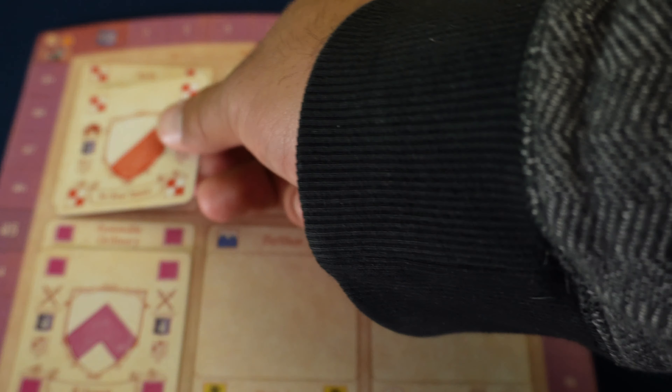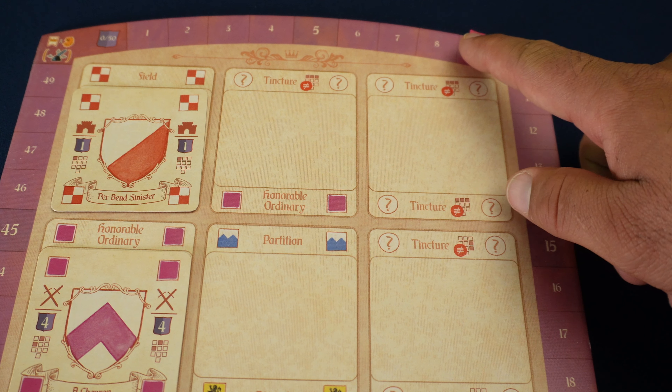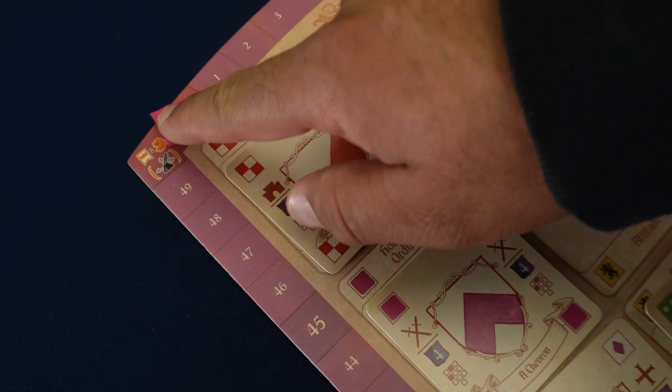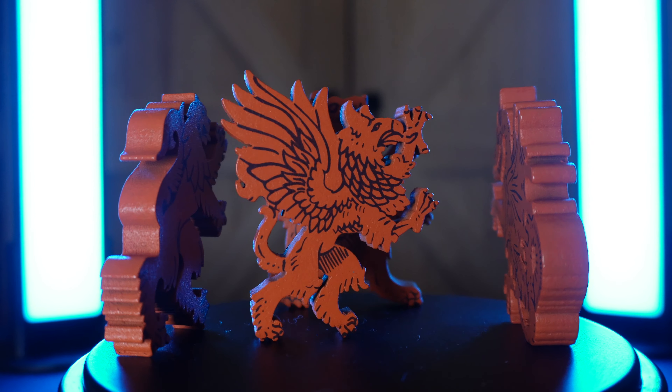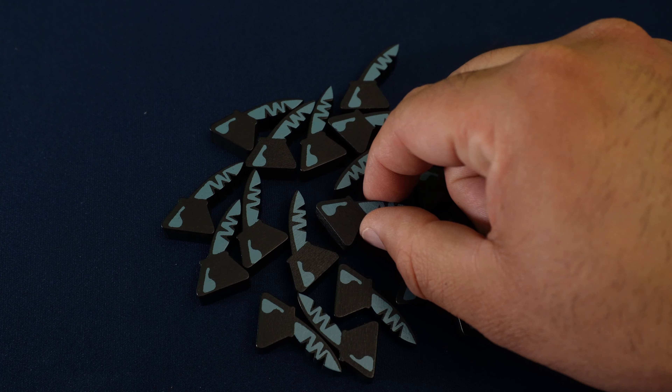As players score points from the element cards that are played and move their marker along the prestige track, the first player to reach the 10, 20, 30, 40, and 50 spot on the track will receive an animal achievement token that will be worth end game points. All other players will receive a herald token instead.